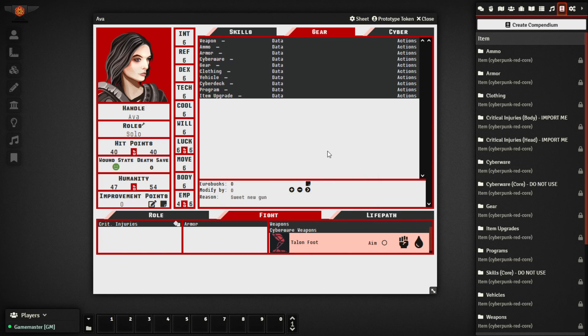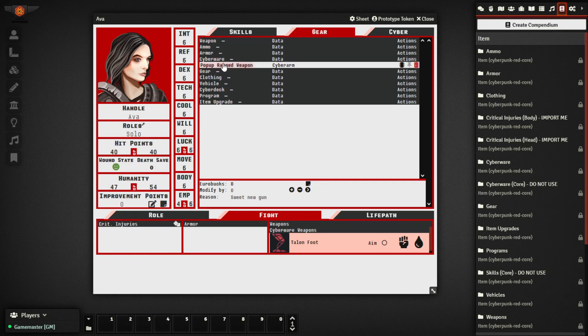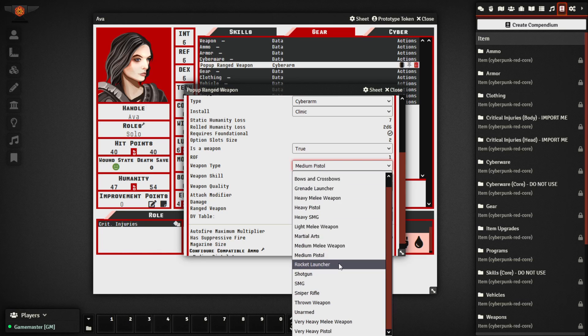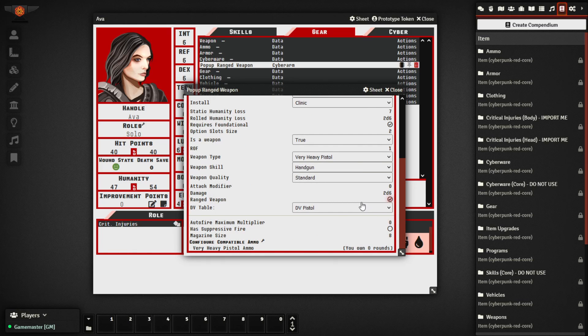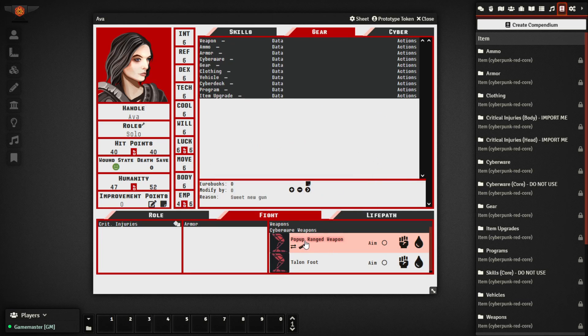These items are provided in the compendium to begin with. Do note that if you are using a popup weapon — say a melee weapon or a ranged weapon — you may need to tweak it depending on what sort of popup weapon type it is. For example, out of the box if we drop in the popup ranged weapon, we can see in the settings tab that it's currently set to a medium pistol. You can change that for your character as needed, or create your own item, or duplicate the existing one. We could switch this to a very heavy pistol, change the DV table, change the configured ammo type and magazine size. After installing it, the character now has a popup ranged weapon configured as a very heavy pistol.